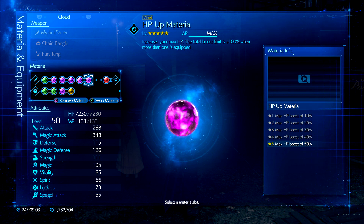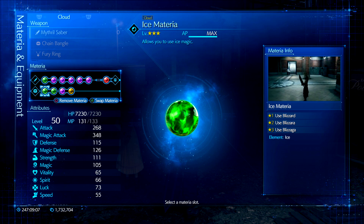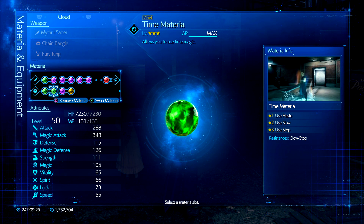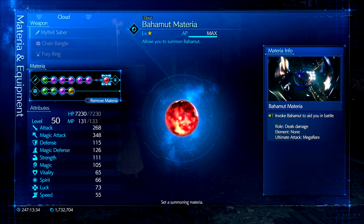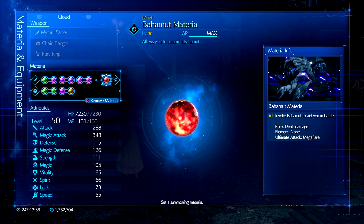First Strike Materia is super important so we can start off the fight with a magic cast. HP Up to have more HP and live longer. We also have Ice Materia because that is Eligor's weakness — we will be dealing massive damage with this as well as a lot of stagger bar increases. Time Materia for the ending where Stop comes in super handy and ends the fight very quickly. ATB Stagger is a must-have for this fight because we will be staggering almost three times and we want to have as much ATB to deal the max amount of damage. And an ATB Boost in case we are running low on ATB. And finally, we have the Bahamut Summon Materia for more magic attack bonuses as well as physical stat attacks.